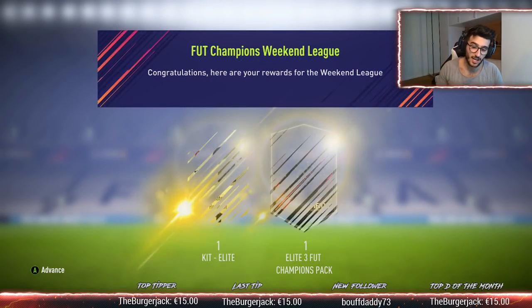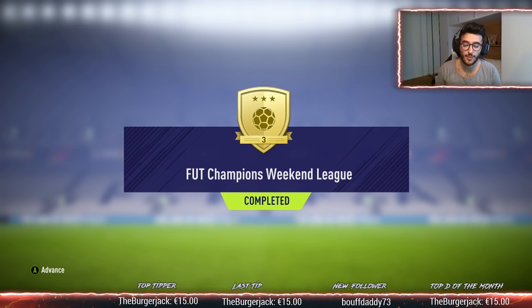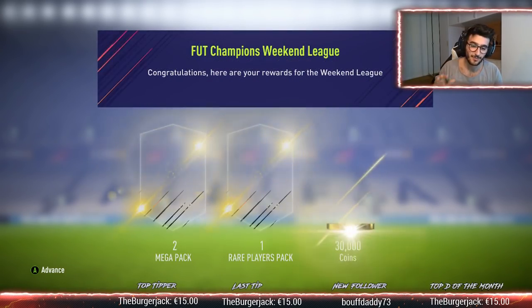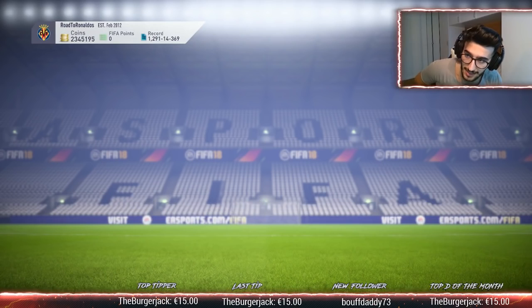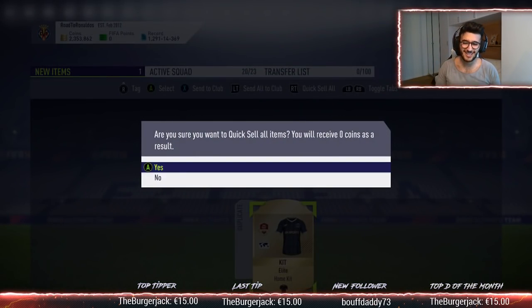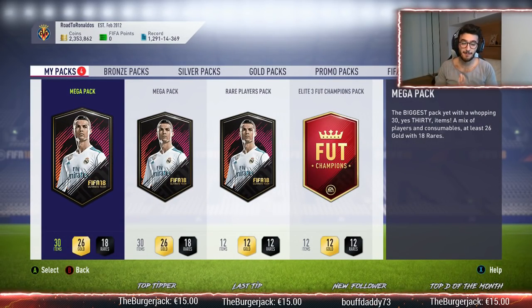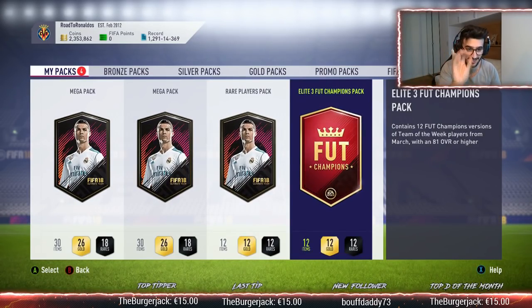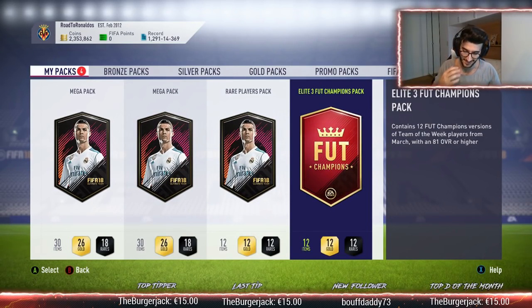Elite three monthly, and we are also getting ourselves the elite kit once again, which is cool. We're getting one elite three Foot Champions pack. We also have to open our weekly rewards — we got gold three, and I started gifting people wins, gave about eight victories to people. We got two mega packs, one rare players pack, and 30k coins. I genuinely think gold three looks a little better than gold two. These three packs can be complete rubbish — I don't care. This is what I worked for for five weeks: 12 red informs, 81 or higher.